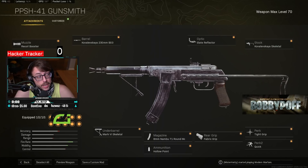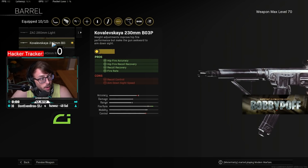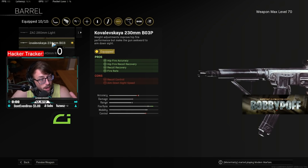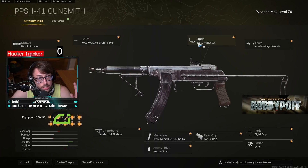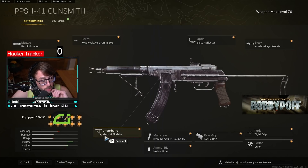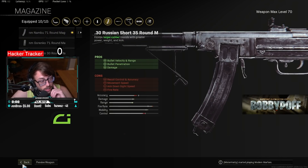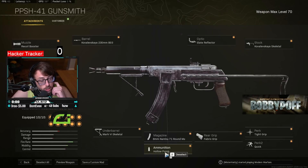First, the recoil booster — this is going to make your gun fire faster. The Kova 230 barrel — this is also going to make your gun fire faster and help your hip fire as well. Then the slate reflector. Skeletal stock — you're going to want the Mark 6 skeletal underbarrel, which is going to help your ADS. The Nambu 71 round mag to help your fire rate. Hollow point — because this gun shoots so fast.